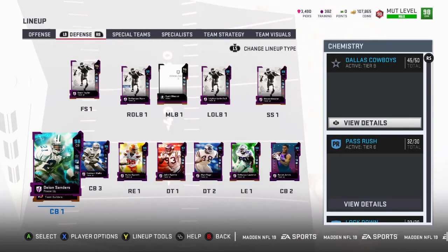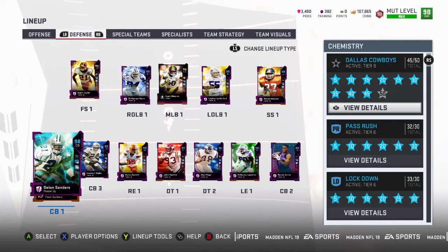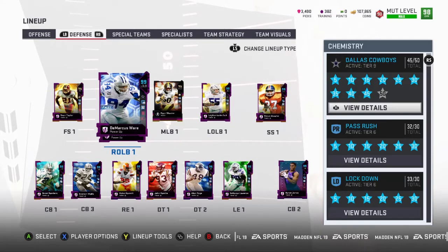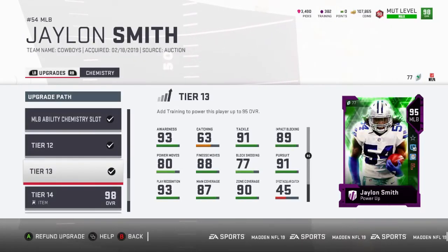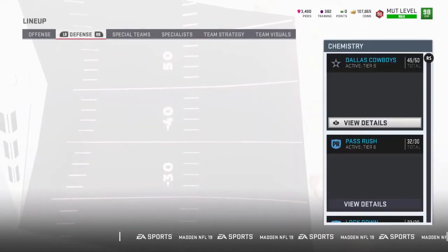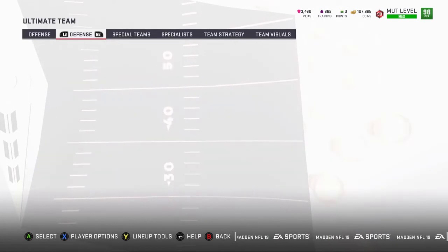I'm not worrying about getting Deion Sanders to a 99 gold right now — he already has 99 speed and looks decent with Cowboy cams. EA will likely give us two more power passes at 98 and 99, so I'm being patient with my coins. Jaylon Smith is at 98 with cams — he's a 95 without them. Once I put in his other card for the times-three Cowboy chemistry, he'll be even better.